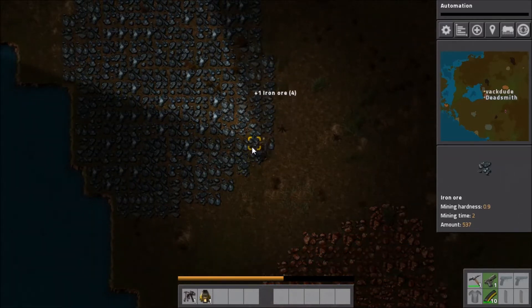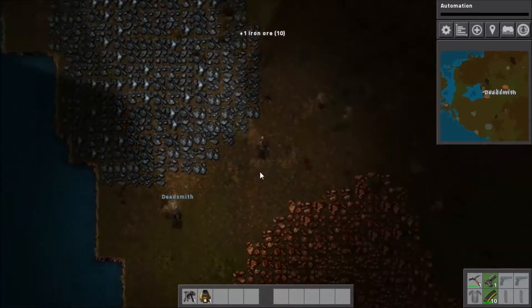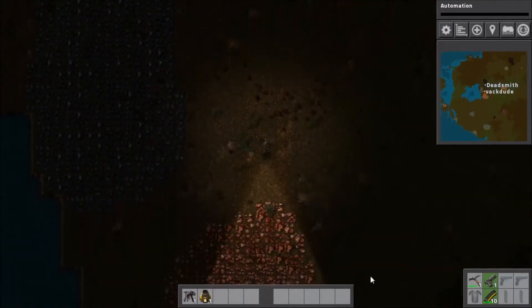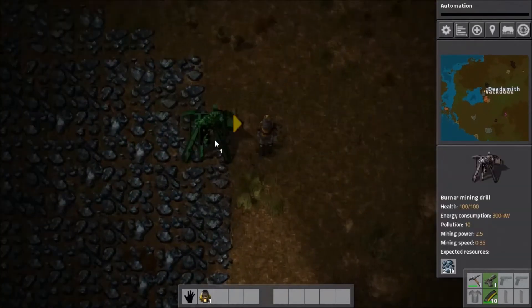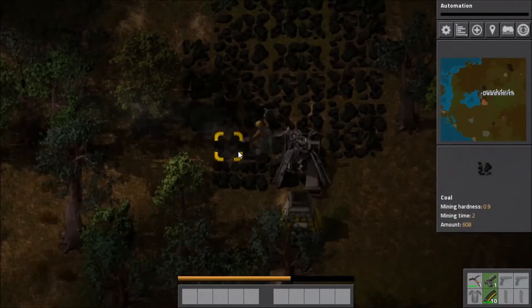It's basically a game where your final goal in free play mode is to get to space, and you're basically just trying to automate everything. That's what you do in this game - you automate every last thing you can. We actually got a pretty good spawn here - we have a lot of trees, coal, iron, copper, and stone. My brother and I have played this before so we kind of know what we're doing, though it was a while back. I'm gonna come up here and mine some coal myself.